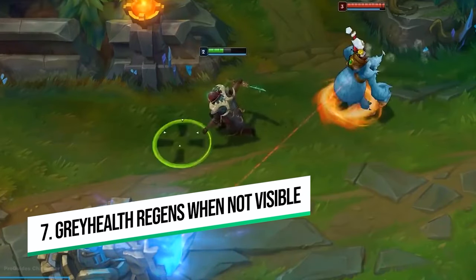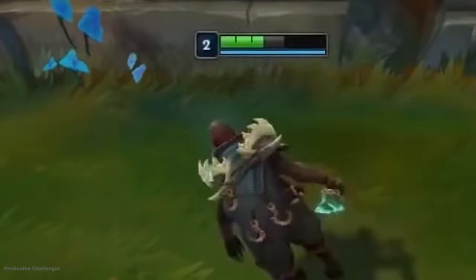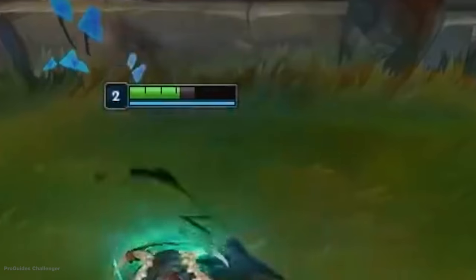Point number seven: Pyke's passive health only restores when he is not visible to any enemies, which means you can scout for wards very easily by checking whether you're regenerating HP after taking damage in brushes. If you're not regenerating, it's possible you're standing on a ward.